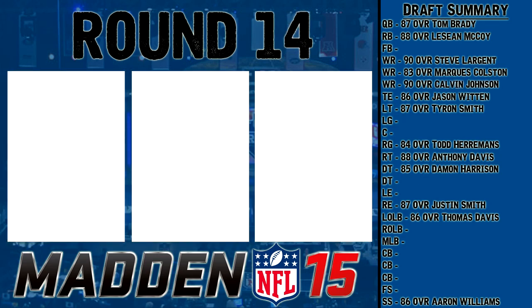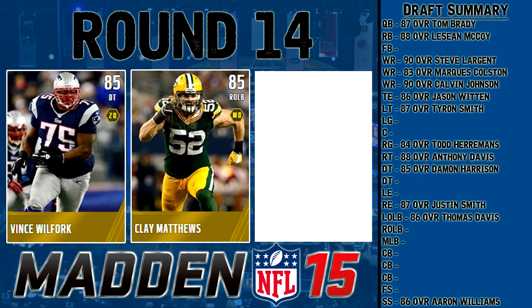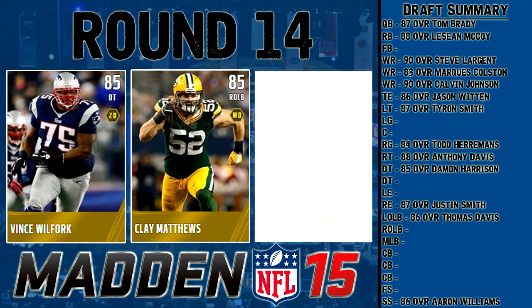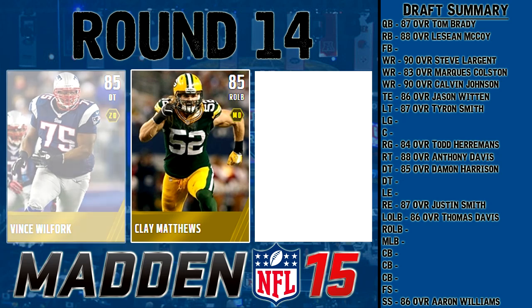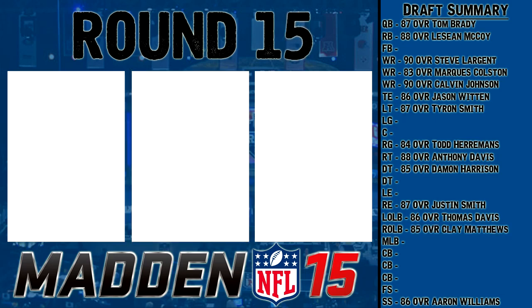Dropping the overalls — round 14 is 84-85 overall. We've got Vince Wilfork, 85 overall DT; Clay Matthews, 85 overall right outside linebacker; and Steven Tulloch, 84 overall middle linebacker. Tulloch has bad catching and is pretty slow. Wilfork is very slow and pretty much the same guy as Damon Harrison who we already picked. I'm going with Clay Matthews at right outside linebacker — good all around and should be a nice pickup for our linebacking core.